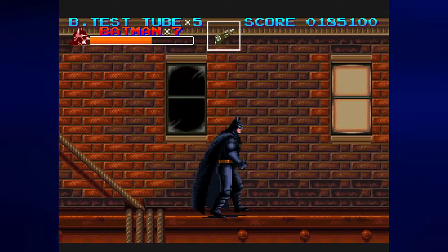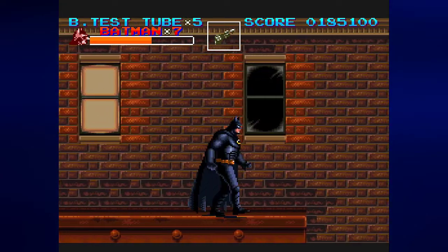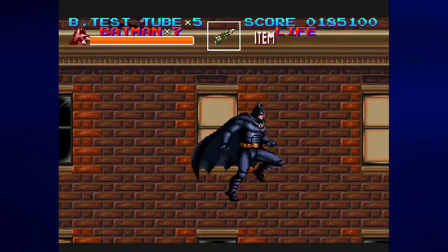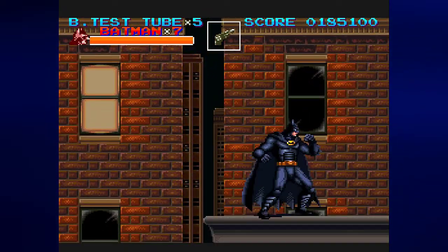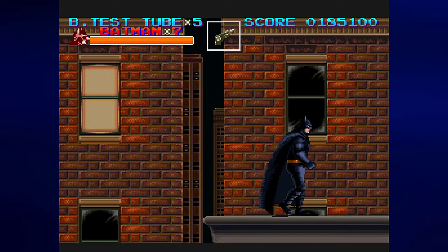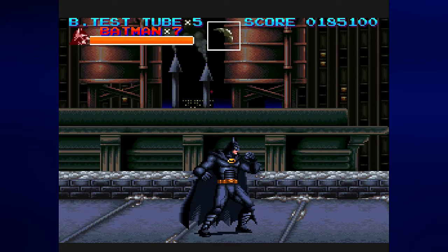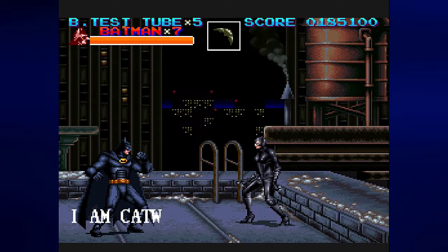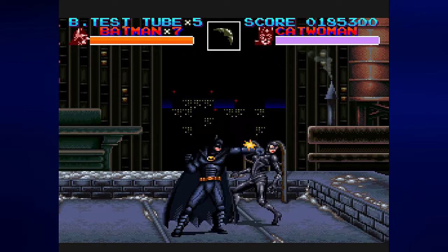Now we will have to do some grappling hook action, but if you know where to drop down you can get that big heart and refill your health. With practice you can get it and survive. And now it's time to take on Catwoman. We will indeed hear her roar, and we will indeed feel her sting too.